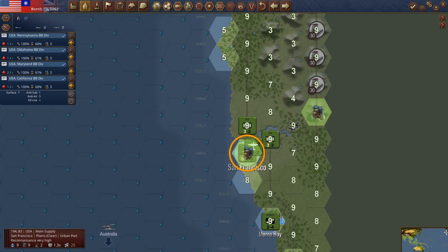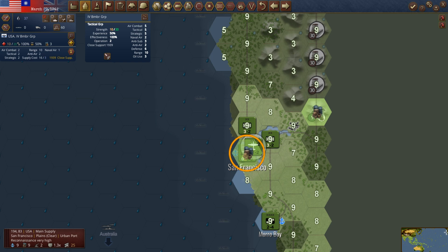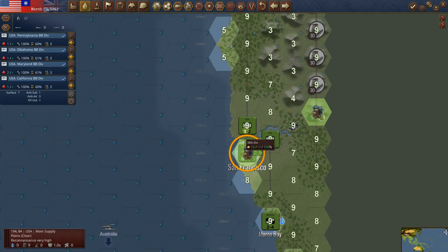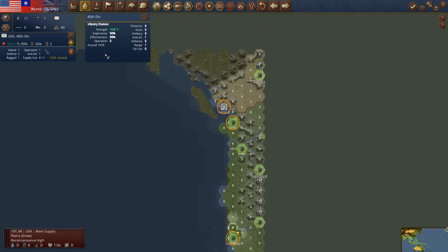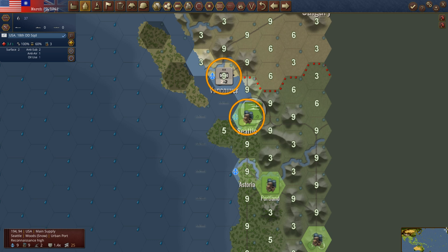We still have the Pennsylvania, Oklahoma, Maryland, California — all of these battleship groups sitting here waiting to repair. We have a tactical bomber group as well. We did split these divisions into three, and we'll put one back into town and one on the coast. We've got a small corps in Portland, but until we have transports it doesn't really matter. We have a large infantry corps in Seattle — we could split that into three as well. I'd like to keep a division in some of these bigger towns, but we can take the other two divisions and get them out.